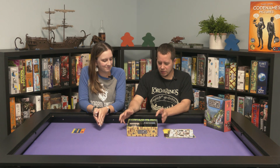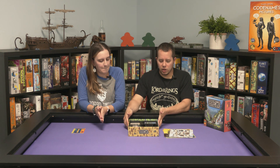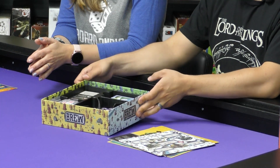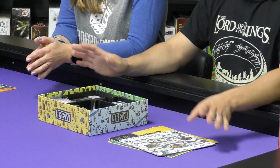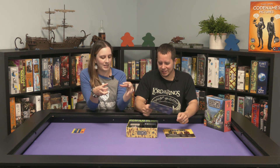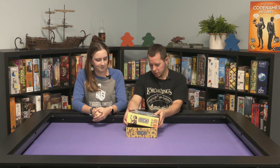Now it's time for the shake test. Before we do it, we wanted to show you what it looks like inside — without tipping it too much because it will wreck it. There weren't enough spots for all the different types of tokens, so there are tokens in the middle in the big open area. We put it all back in to give it a fair chance.